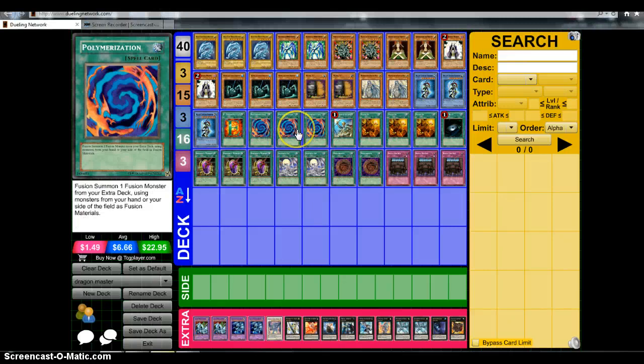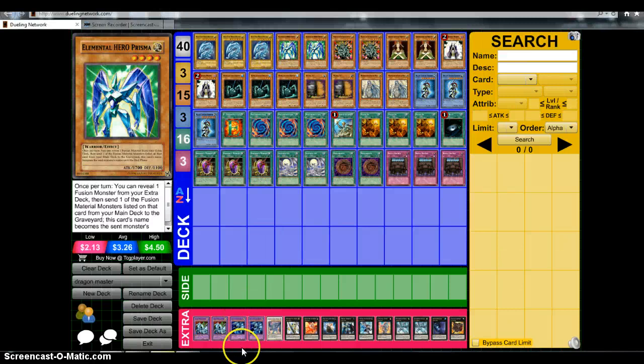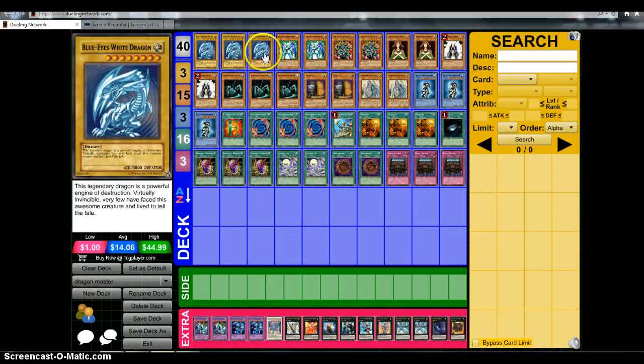And of course we all know that Polymerization does that heart-of-the-cards thing — insert clip of Yugi activating Polymerization here. And then we have Silver's Cry, because you can just go summon Prisma, reveal Ultimate Dragon, send a Blue Eyes, activate Silver's Cry, and your opponent's just like, 'WTF, are you running Blue Eyes Ultimate Dragon?' They go to summon something and try to swing with a bunch of monsters, and you just go: Silver's Cry — play a big 3,000 beat stick.